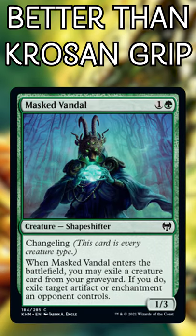Masked Vandal. Now we get to exile a target for 2 mana, tied to an ETB trigger. If you can exile a creature card from your graveyard, this will outperform Krosan Grip every time.